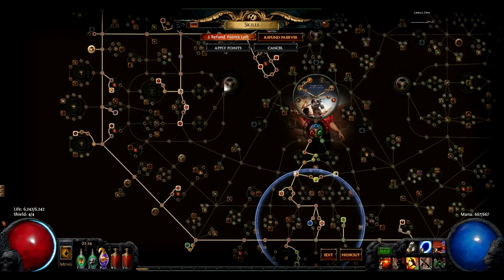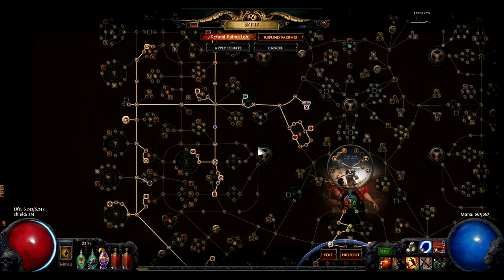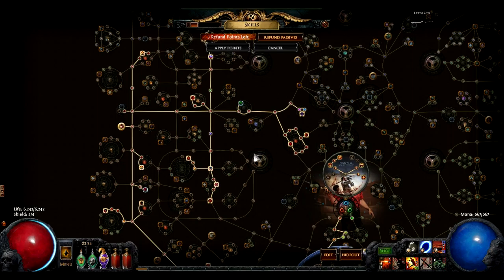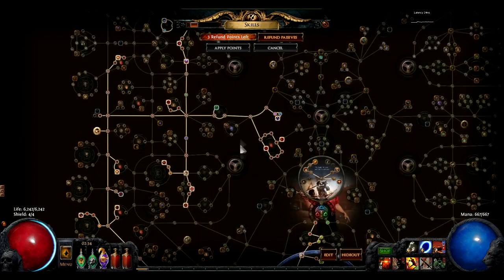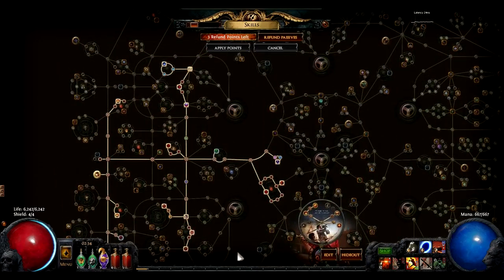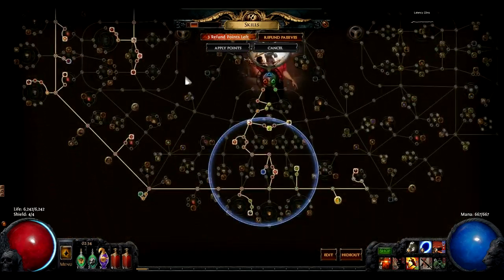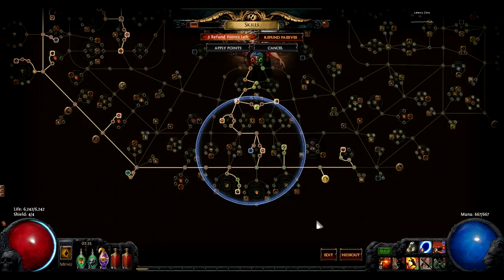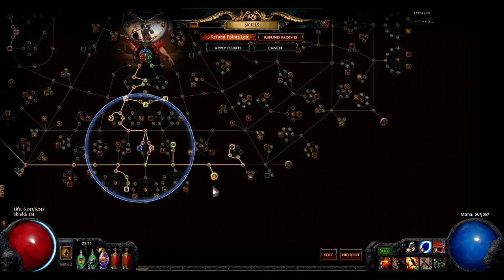The skill tree is your standard two-hand melee. You can swap around while leveling until you have your Starforge. The only difference between your endgame tree and your normal two-hand tree is the Dirty Techniques damage over time node to the southeast of Duelist, along with grabbing Iron Reflexes and the Frenzy Charge along the way. Because we're using a sword, most of the sword nodes in general are pretty poor.